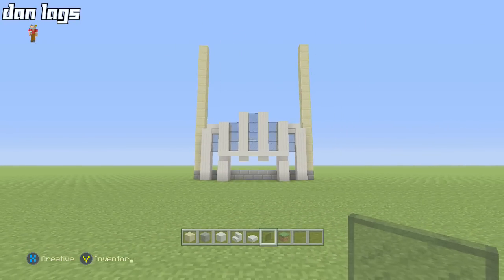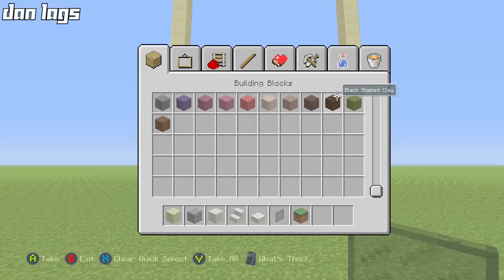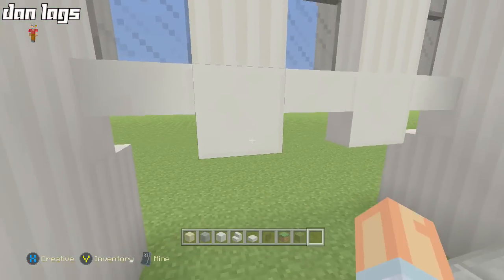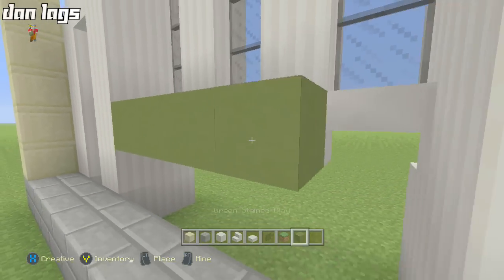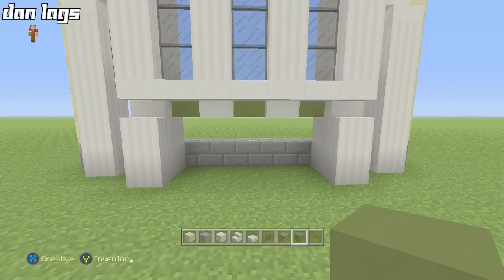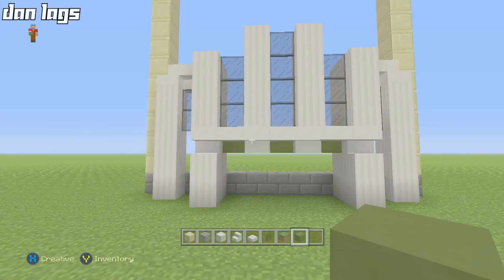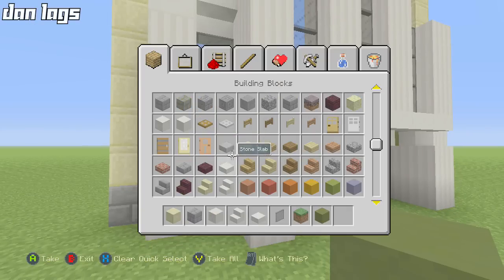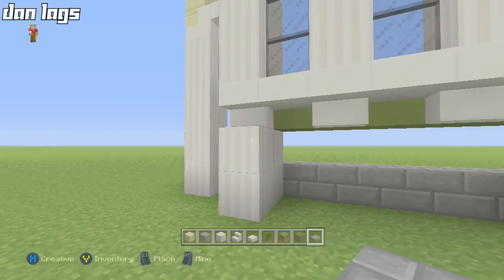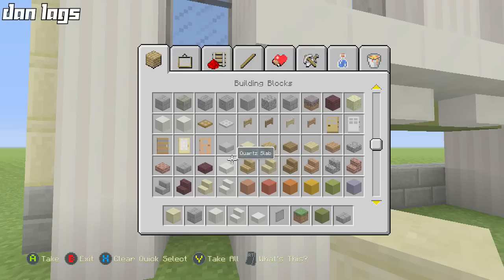I'm going to grab some stained clay because we've got to use some. I'm using the default texture pack for this let's build — I might switch to the city texture pack depending on how the blocks look, but I really like building in the default. Since stained glass and stained clay came out, I just like building in the default again. I build in the city texture pack for Los Angeles all the time, so constantly building in the same texture pack gets a little bit repetitive.